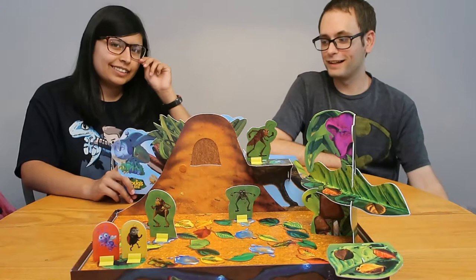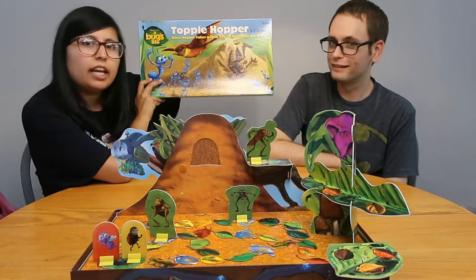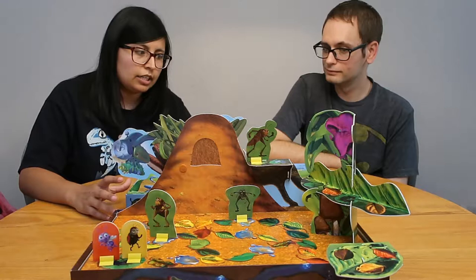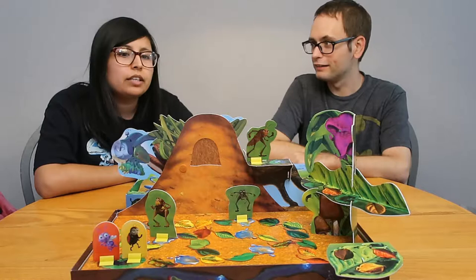Hey guys, what's going on? Today we are playing Bug's Life Topple Hopper 3D game — when Hopper takes a spill, you have saved the anthill. Ben got me this for Christmas last year, so we're finally playing it on the channel. Bug's Life is one of my favorite Pixar movies, and anyone that disagrees with me — I don't value your opinion on the movie.